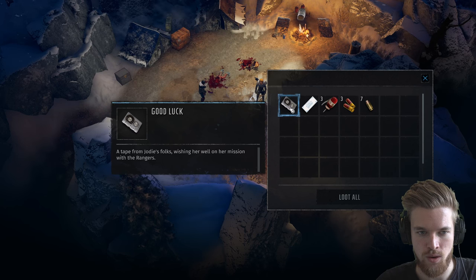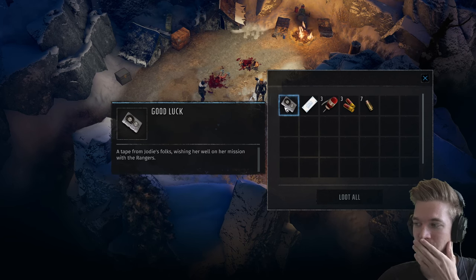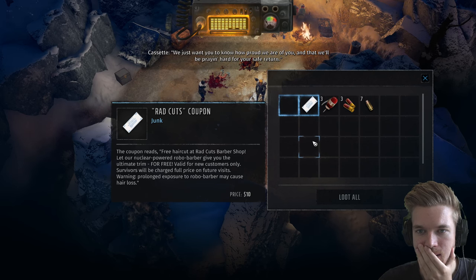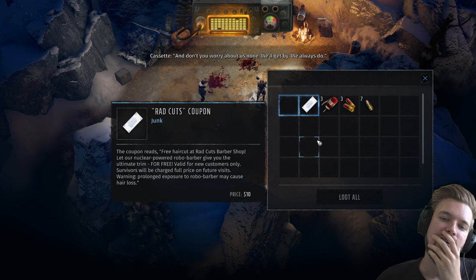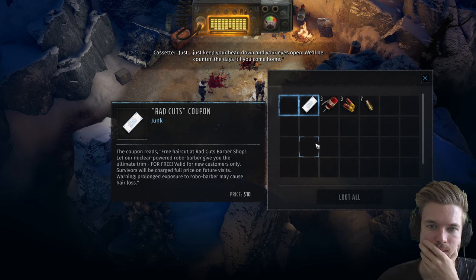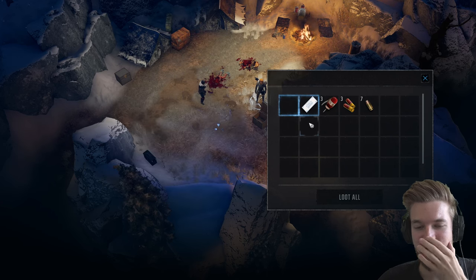There's a tape here from Jodie's folks wishing her well on her missions with the Rangers. 'Your ma and I aren't much for saying goodbyes, Jodie pal, so we're going to slip this into your pack before you leave. We just want you to know how proud we are of you and that we'll be praying for your safe return. Don't you worry about us — we'll get by. Remember not to sass the officers, don't drive so fast, just keep your head down and your eyes open. We'll be counting days till you come home.' I feel even worse now.